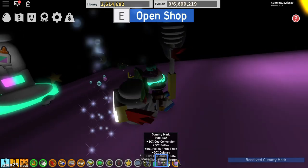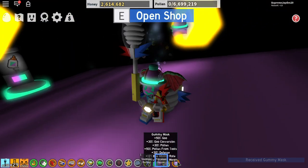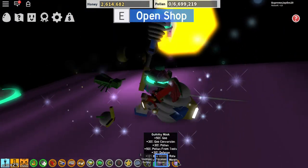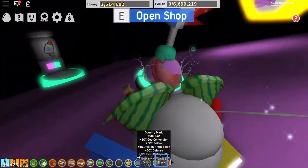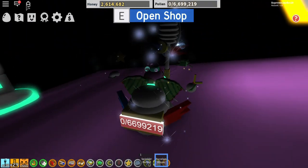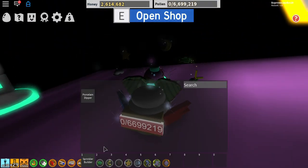Gummy mask: 50% glue, 30% glue conversion, 30% pollen, 50% pollen from tools, 30% defense, 12% ability rate. Gummy morph passive — which I can't check. I'm gonna have to take these out of here; I'm putting them in the backpack.